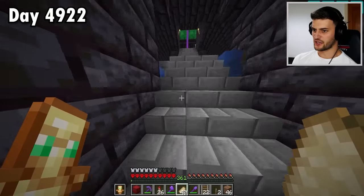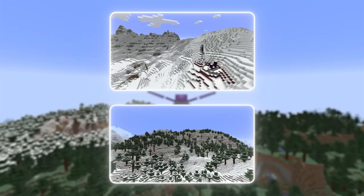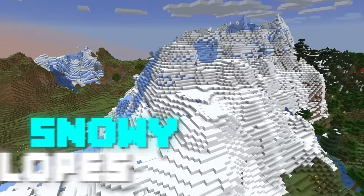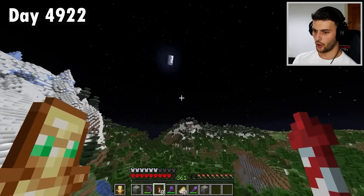Step three: Operation Powdered Snow. It can be found in two biomes, neither of which are easy to find. Finally, the snowy slopes. Here's some powdered snow — all collected and taken home.